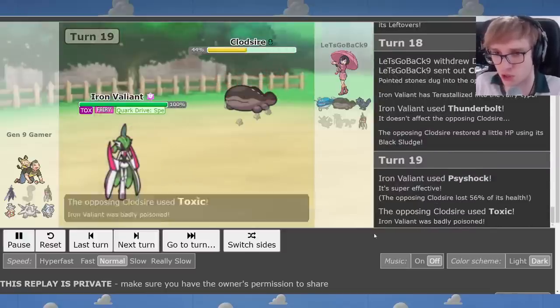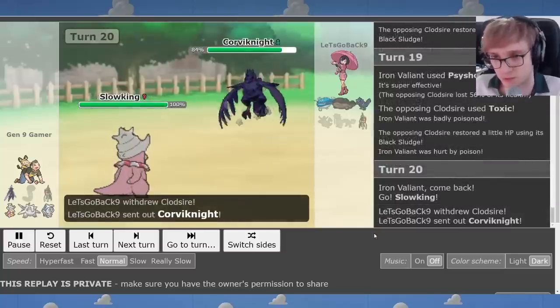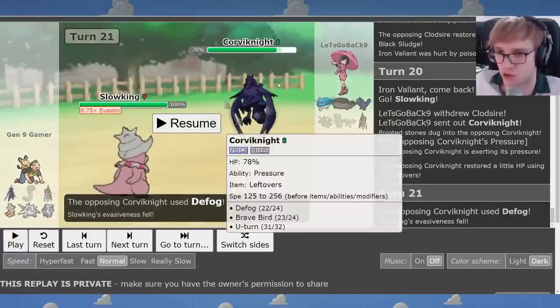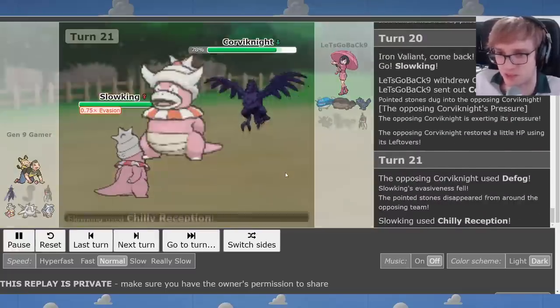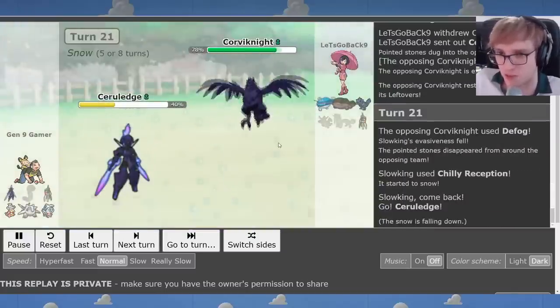I found out that Thunderbolt isn't that much less damage than Tera Fairy Moonblast, so I could save my Tera — but then I didn't uncheck the box, so I did this Tera Fairy that did nothing. We Sireshock the Clodsire to chip it down. In comes Slowking. This is a nice thing about rocks: you can force a Corvinite to Defog, which gives you a free turn to do stuff. The rocks give you a temporary little advantage — we chip Chien-Pao, Dondozo, Corvinite a bit — and then they have to Defog, which wastes a turn. That's why Stealth Rock is still valuable, even if they have the Defogger.